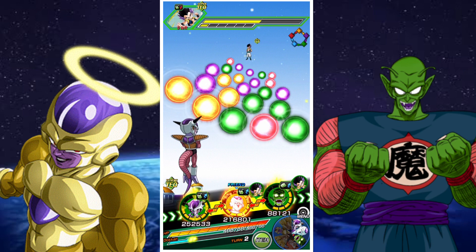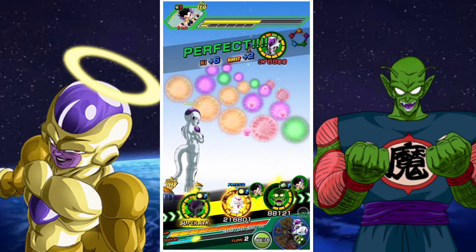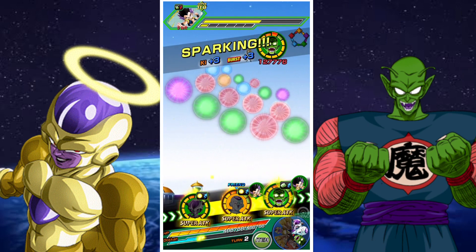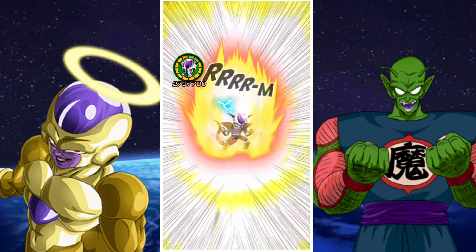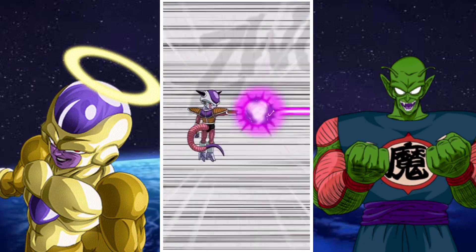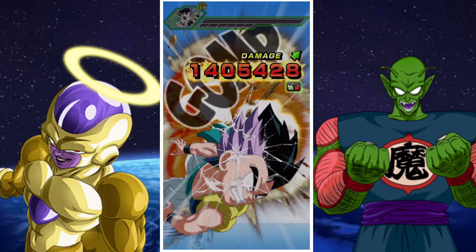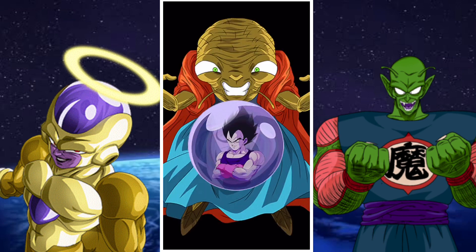The last unit we have is the AGL Tapion and Hirudegarn after his EZA. He's acting essentially as a pseudo-tank with the ability to give us his giant form if needed, but also just to act as a tank on that final rotation slot.